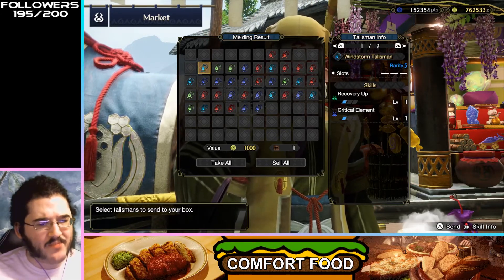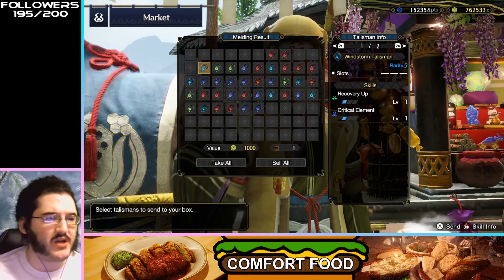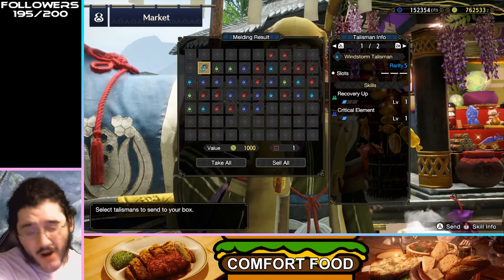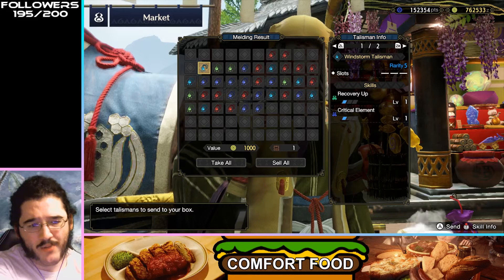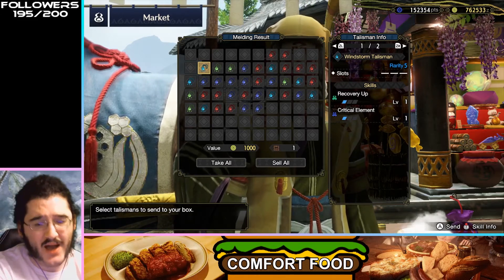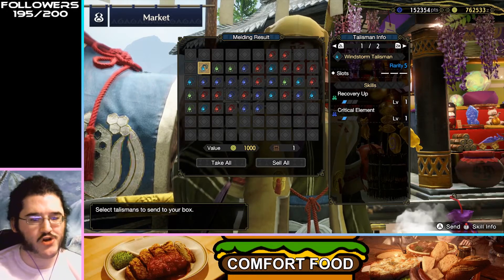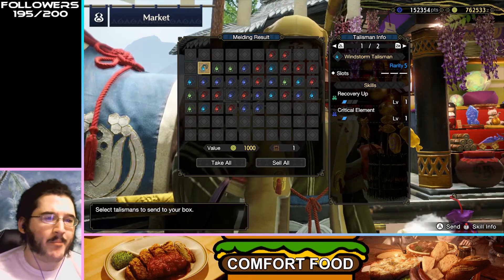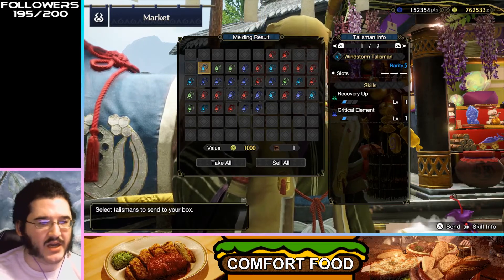Recovery Up and Critical Element — Critical Element is relatively hard to slot in right now, and not very many armors run it unless some of the new ones do. I'm not sure about some of the new armors from this patch. But no slots means this is going to be pretty hard to run unless you really need it.